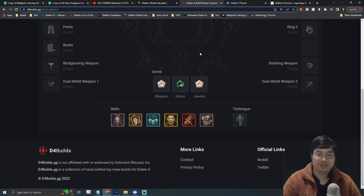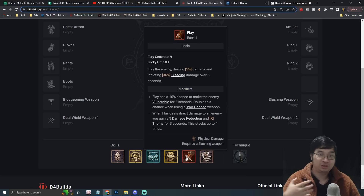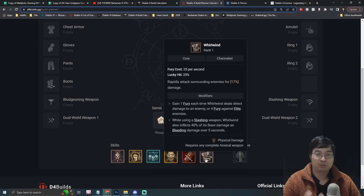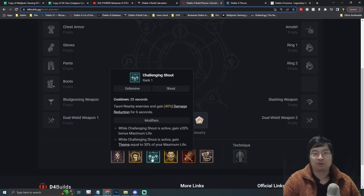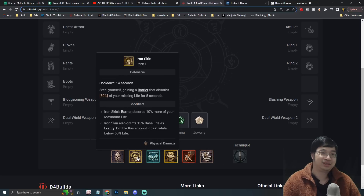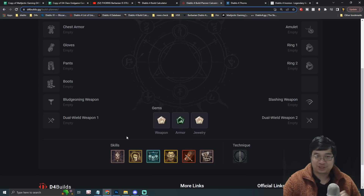Moving over to D4builds.gg for a build summary: we'll use Flay for additional thorns and damage reduction, Whirlwind to deal bleeding damage and pull enemies together, Wrath of Berserker to amplify thorn damage, Challenging Shout as one of our best offensive AOE skills, Iron Skin for offense and defense simultaneously, and finally Death Blow for massive single-target damage — it resets on kill and grants a small Berserk.